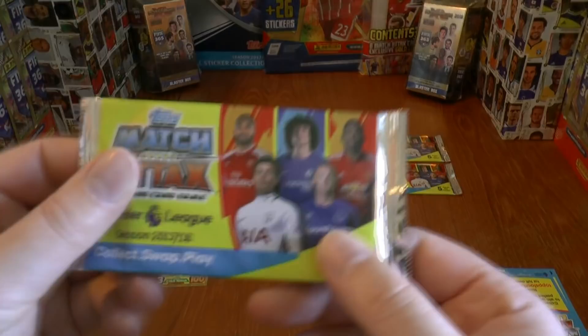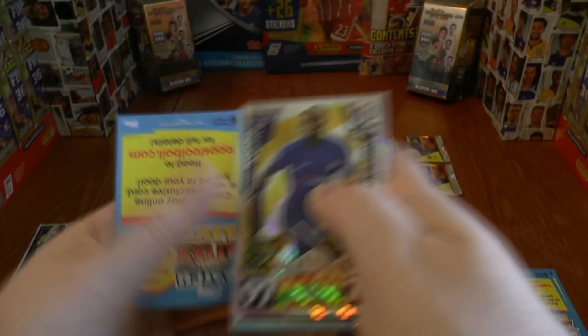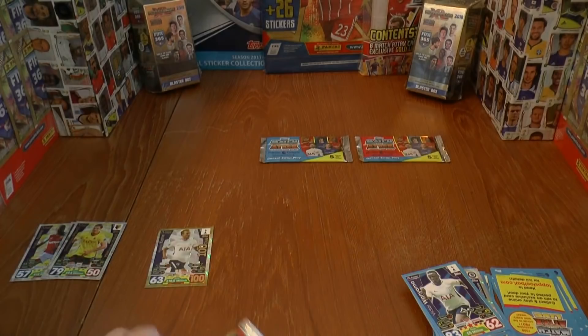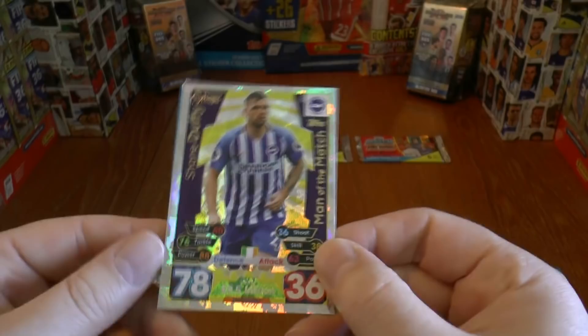As we continue on to the second half of our video now, we get just a Kanté Powerhouse card — which isn't a bad card in itself should you need it. But we're solely interested in those 100 Clubs and Man of the Match cards. And another Man of the Match — this time a Brighton Shane Duffy Man of the Match card.